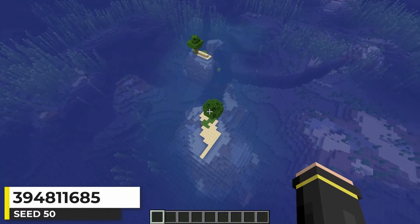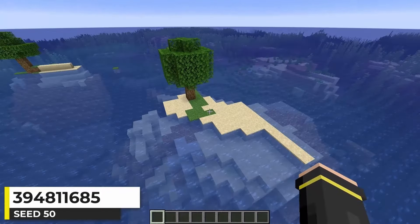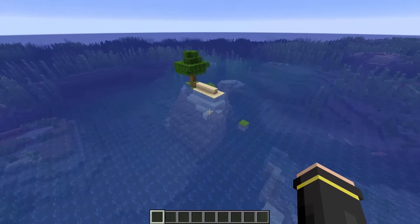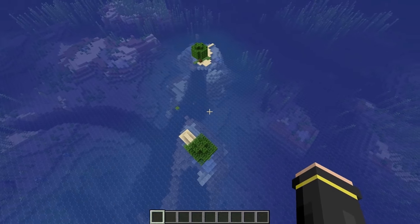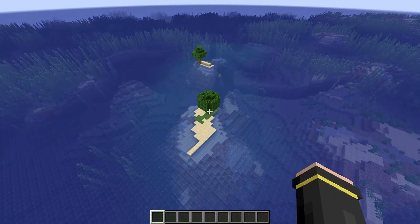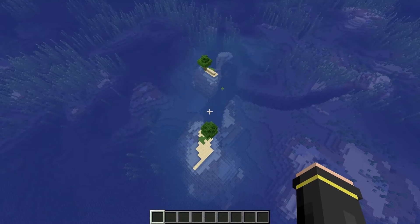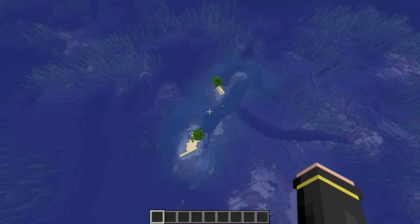This is a pretty interesting Minecraft seed. The spawn is on a small flat island with one tree, and then there's another tiny island next to it — just a couple of tiny islands in the middle of the ocean. You could play on this seed with a friend and see who expands their island quicker. I just think it's cool seeing these two mini islands with nothing but ocean in sight.